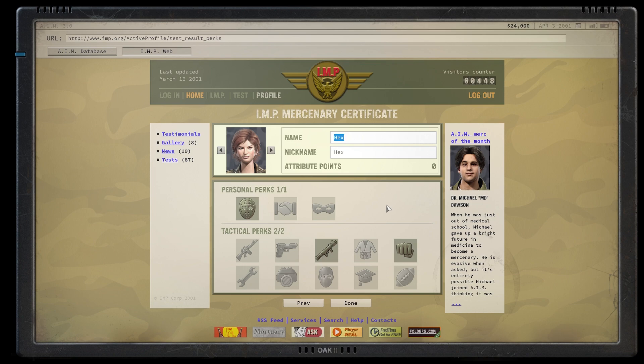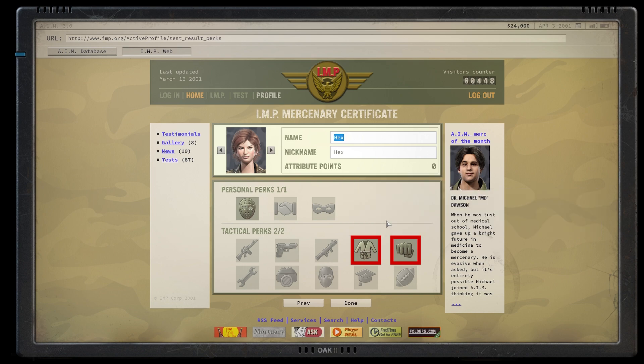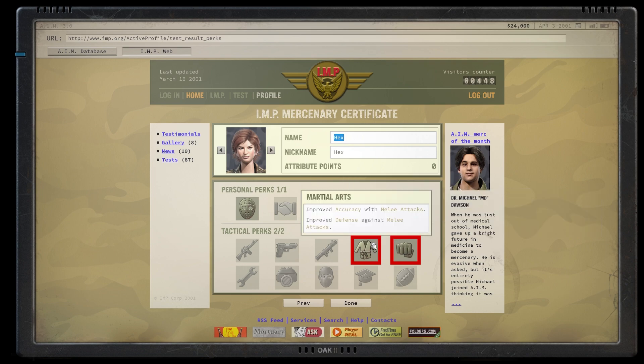Next up we have this screen, and here is one of the most important things in the whole build. You absolutely have to get Martial Arts and Hand to Hand — both of them. It's a deal breaker if you don't get those two. Martial Arts not only improves your accuracy with melee attacks but also improves your defense, so melee enemies and zombies will be missing you while you hit them back almost always.